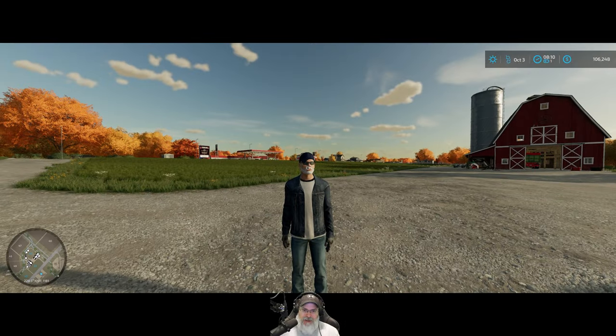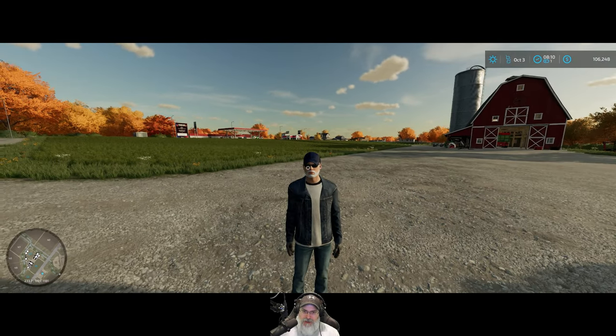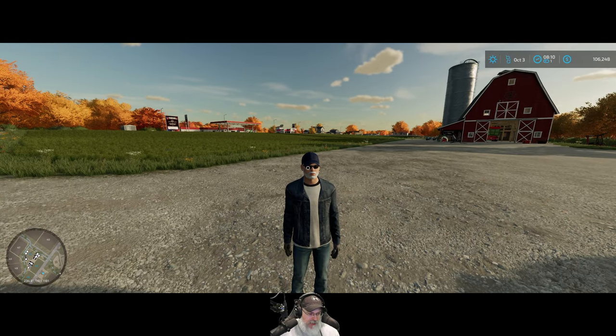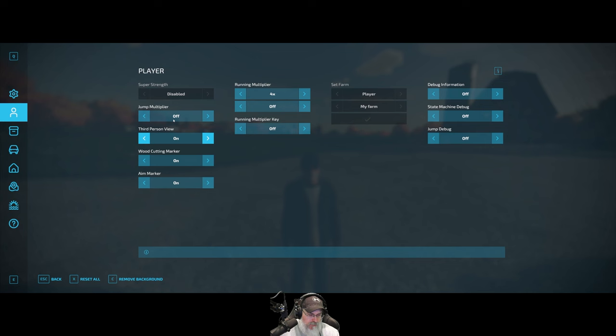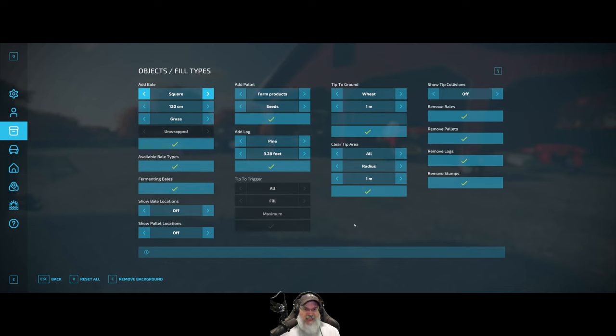It's too bad there aren't any emotes — like I could wave goodbye at the end of an episode. We can go into third person if we want to. I can run faster. On a multiplayer server I can change ownership of farms. This also allows me to spawn in things like bales and pallets, and show information about what bales are on the farm.